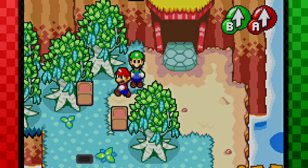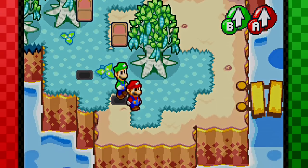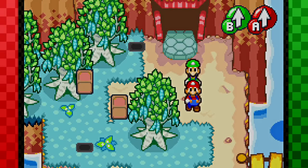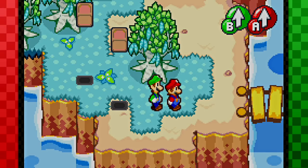Considering this game does revolve around the Bean Bean Kingdom, you'd think they'd introduce the Bean Bean Castle a little bit early on in the game. But oh well, we're going to be making our way down there and hopefully Queen Bean is better than Princess Peach, because if that's the case, then screw Princess Peach — we're just going to work for that woman. It's going to be exciting.